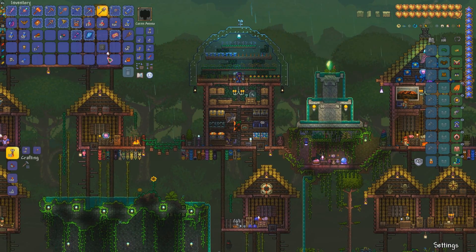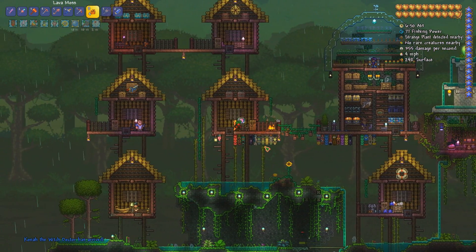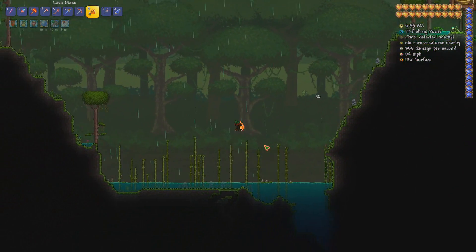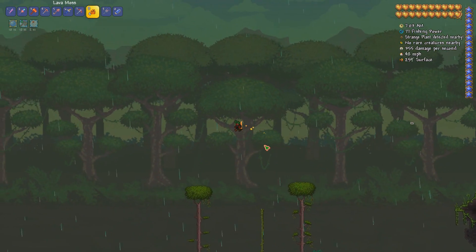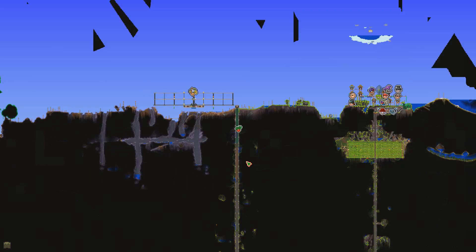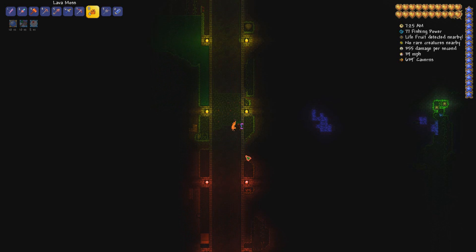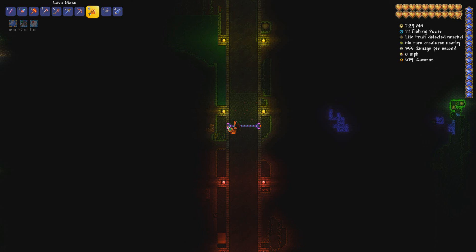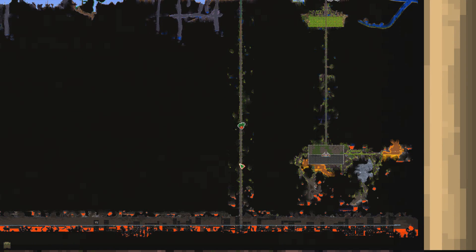But there are a few other things I want to get done as well, including the Old One's Army stage 2, which is going to be pretty tough. Before we get too ambitious, one thing I wanted to try is seeing if I can get the glowing lava moss to spread down the elevator shaft. I grabbed some and I'm going to plant it on the sides of the elevator and get it to spread - I think it'll look really cool because it glows in the dark.